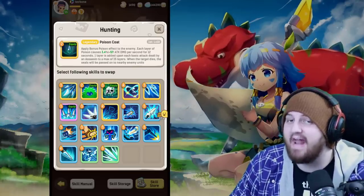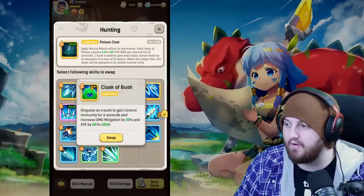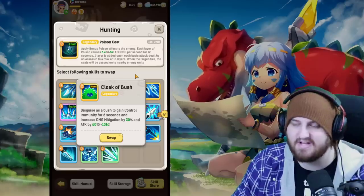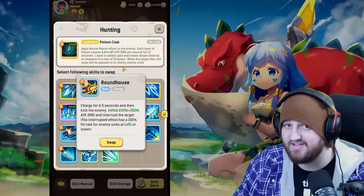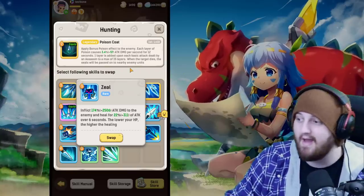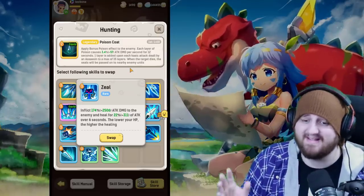Assassins have an absolute ton of utility. These guys can rotate through all their abilities three or four times in one boss fight — the attack speed is insane, especially with lower mana costs. First, Cloak of Bush: you'll be using this in nearly every fight since you're frontline and taking cleave damage constantly. The extra mitigation helps you tank bosses if your tank goes down. You also have Roundhouse as your standard interrupt, and since Assassins interrupt a lot, coordinating interrupt order is super important. Zeal is great too — it does decent damage and heals you quite a bit, so use it to give your healer a break.